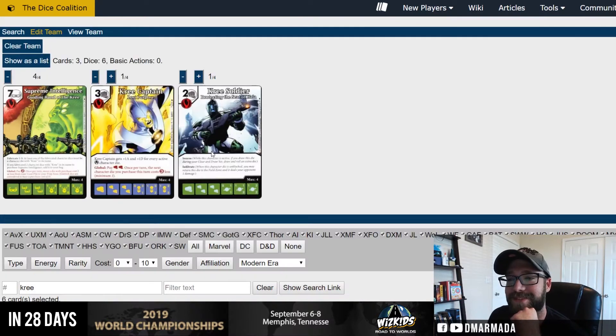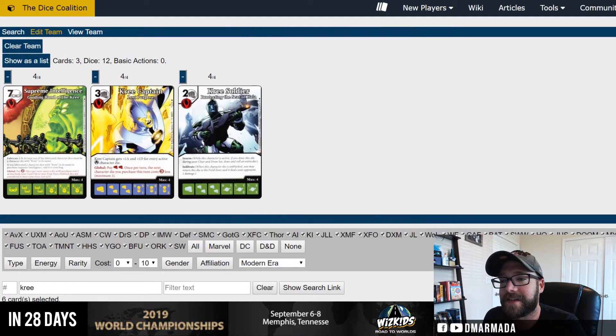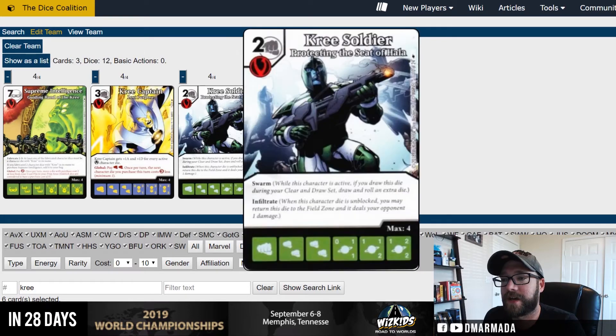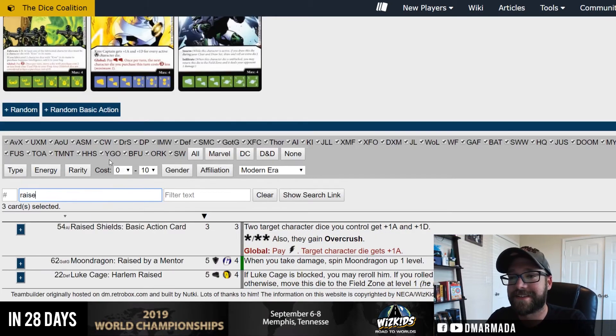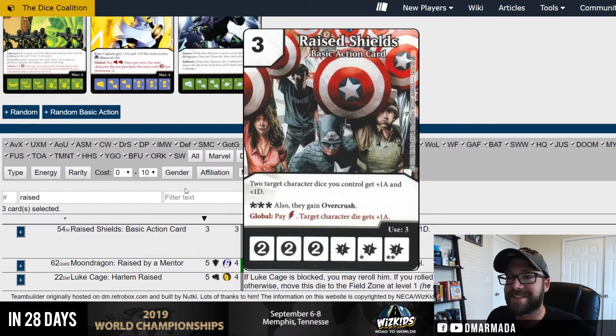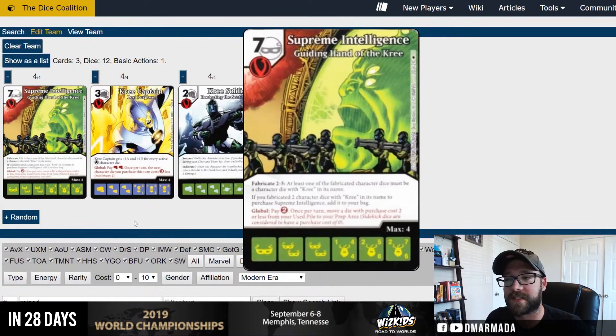The other one's better but I'm putting this one on there — swarm and infiltrate is hilarious. Max out, max out, max out. Okay so we have 12 of our dice locked up, we only have eight left and five more cards to fill. But if this is how we're winning we're just getting these big old guys. Let's do Raised Shields — we want to roll it and get the overcrush so that we can make this guy and this one ridiculous.